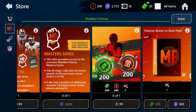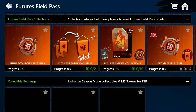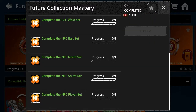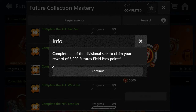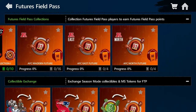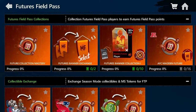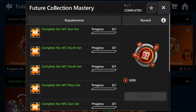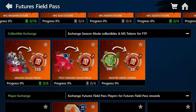Now moving over to the sets. If you go to sets, the first one that pops up — if you complete all divisional sets, you'll get 5,000 points. It's a bit harder to do since you have to complete AFC and some NFC sets. Just check the requirements and complete them — you'll get a free 5,000 points, which is halfway to a grandmaster right there.